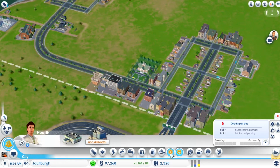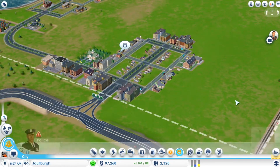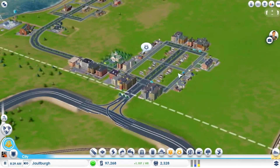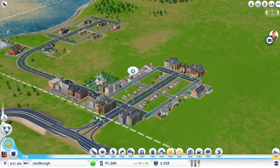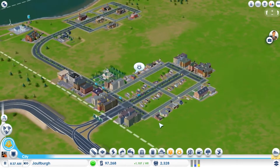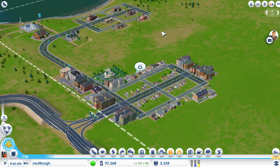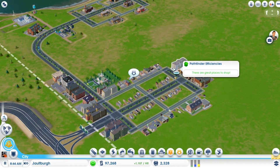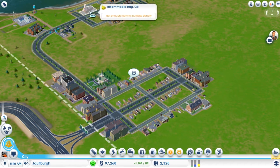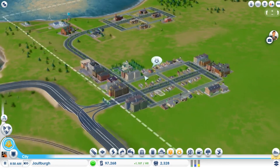We need to add a clinic and a police station. If you're looking and wondering why so many buildings are different from the last episode — I went AFK for a bit, which is why I have so much money. In the meantime, residents have been happy enough that they're upgrading their houses. To get sims to upgrade, you basically need to make it so they can get to work easily, spend their money, and return home within a day.